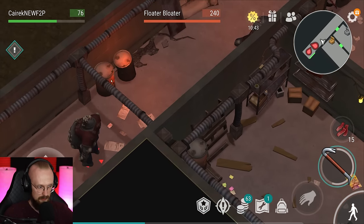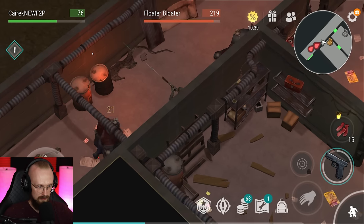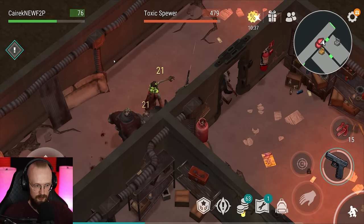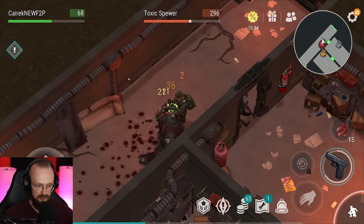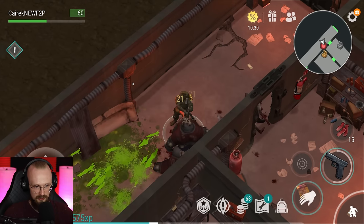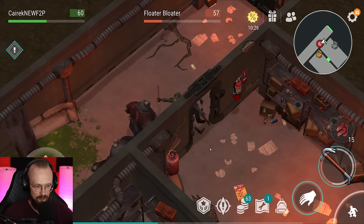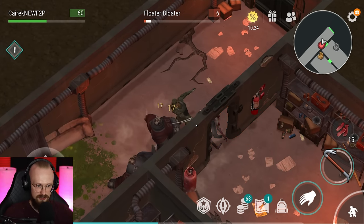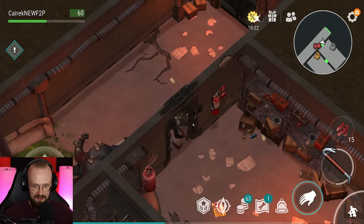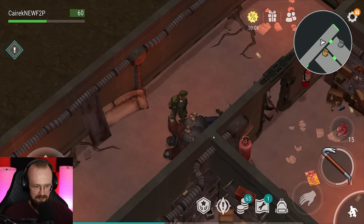I'm just going to finish off this floater bloater without wall tricking — it doesn't really matter. We've gotten like four or eight extra damage, it is fine. There's the spitter — I wouldn't have been able to sneak attack the floater bloater as the toxic spewer was looking at me. Let's keep moving. I was able to dodge the spits because I kept moving every time I attacked or every second or so.